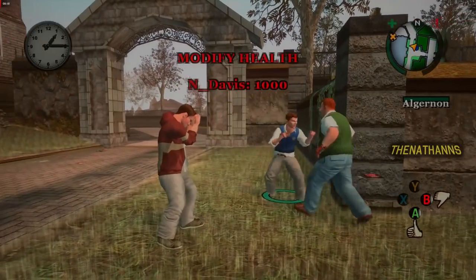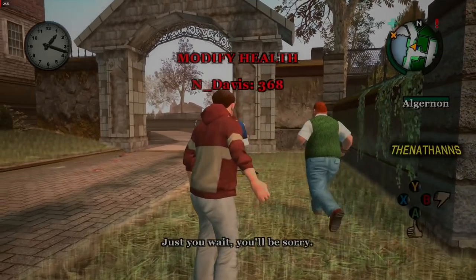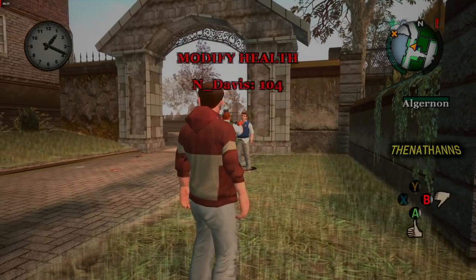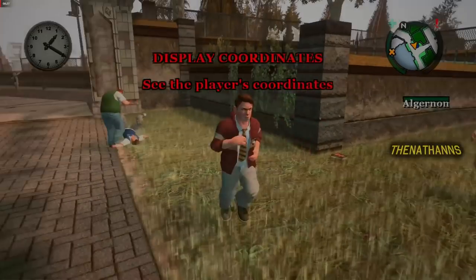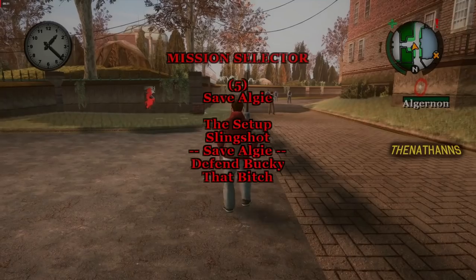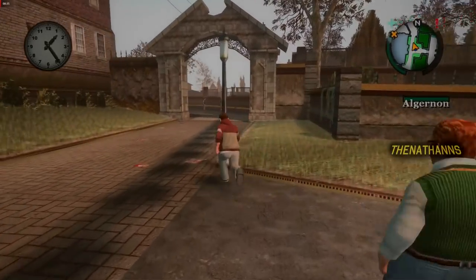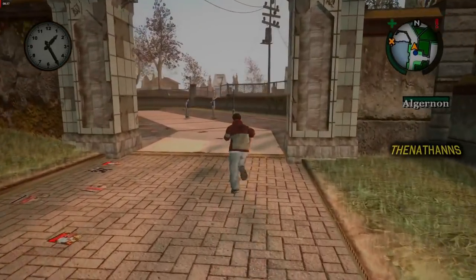One thing I've noticed is that if Davis actually gets knocked out without you attacking him, the objective will not progress. Even though Davis went to attack Fatty, he should have attacked us — because he didn't, he sort of glitched and disappeared, putting us in a glitched state where we can't progress on the mission because Davis hasn't attacked us.